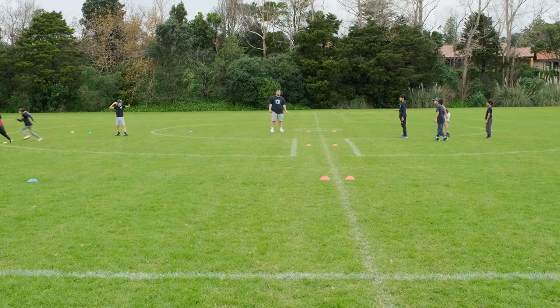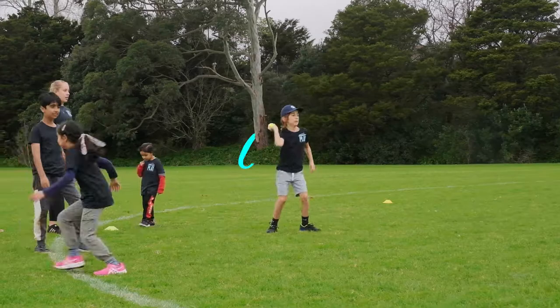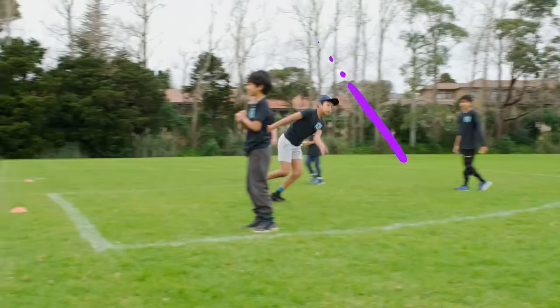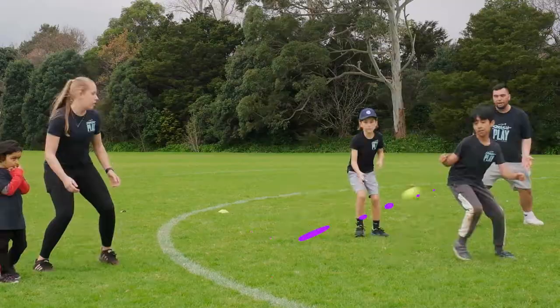If they clear the other team's quarter line, they score a point. If they clear the Smashback line beyond this, they score five points. The other team throws from where the ball lands and attempts to score points by throwing the ball as far as they can the other way.